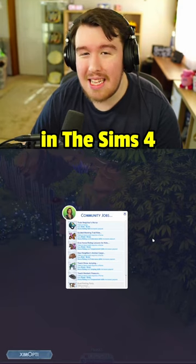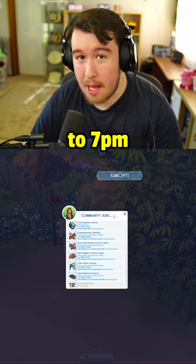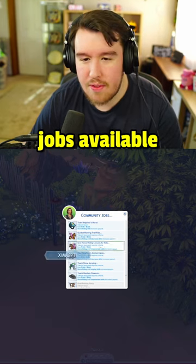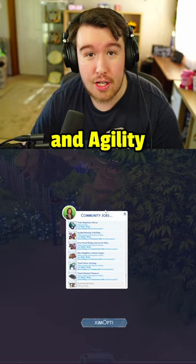You have access to the community jobs board in the Sims 4 Horse Ranch. This jobs board is available from 7am to 7pm in game time. You'll have many different jobs available to you depending on your horse riding skill and your horse's skills such as temperament, endurance, and agility.